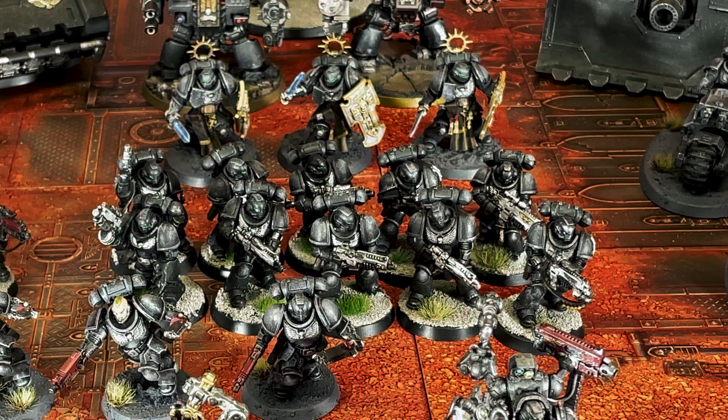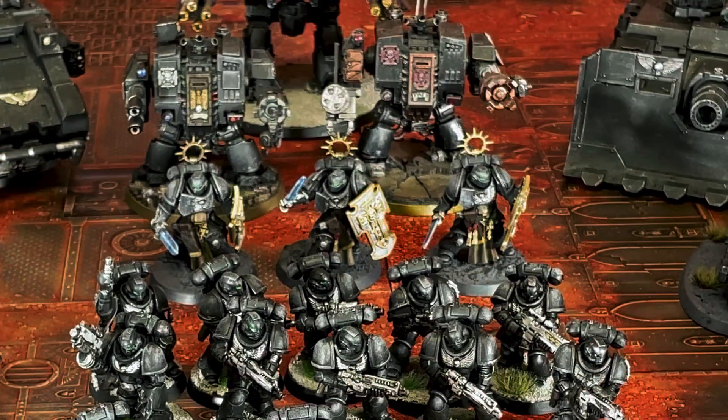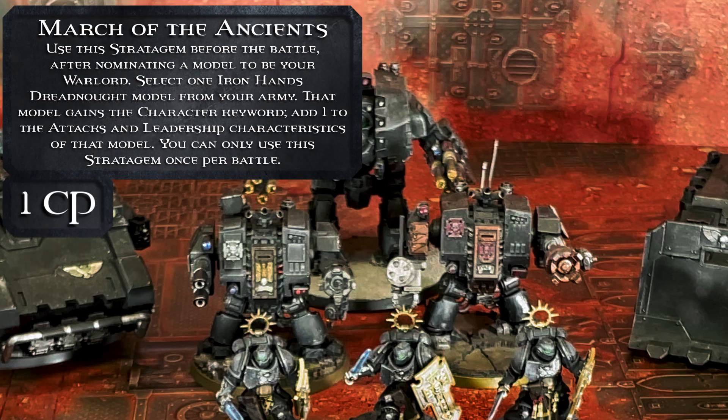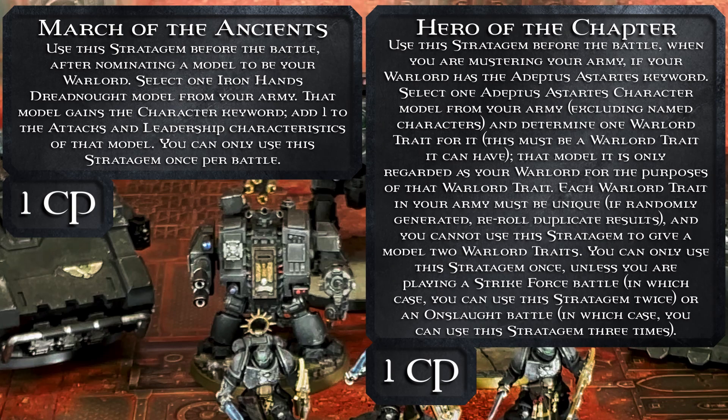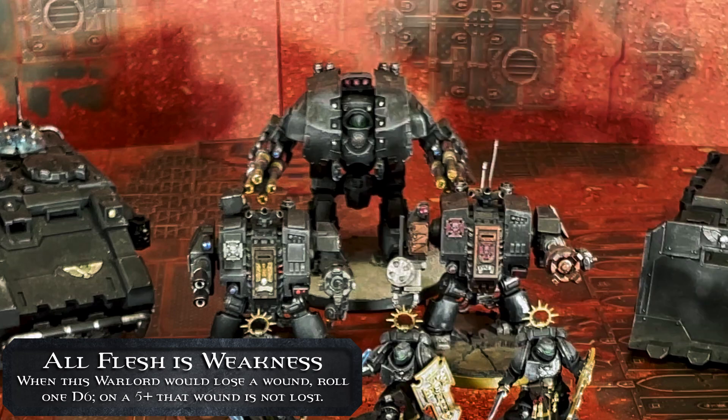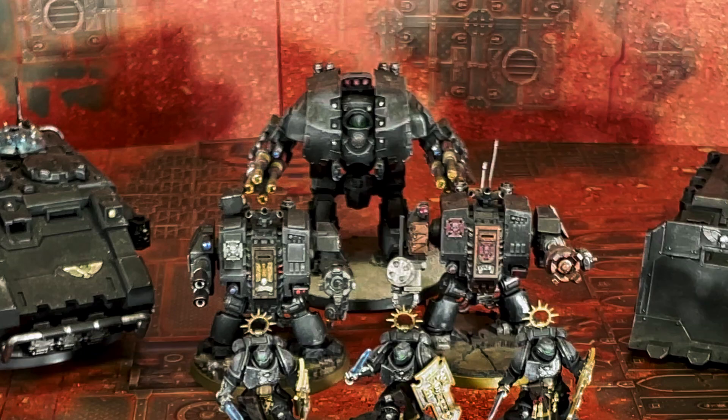I'm bringing four elites today. One squad of Bladeguard Vets riding in an Impulsor. One Leviathan Dreadnought armed with two twin Volkite Cavaliers, two storm cannon arrays, and 300 killer missiles as a relic — he costs one CP. I spent two more CP on March of the Ancients and Heir of the Chapter to give him the warlord trait All Flesh is Weakness for a sweet five-up Feel No Pain. My last two elites are two Venerable Dreadnoughts: one with twin lascannon and dread fist, one with assault cannon and dread fist.